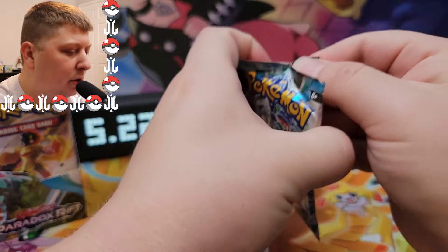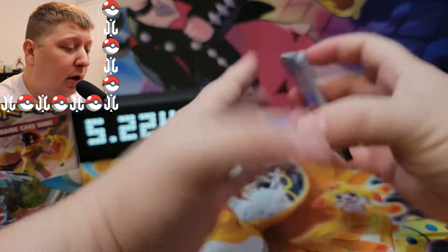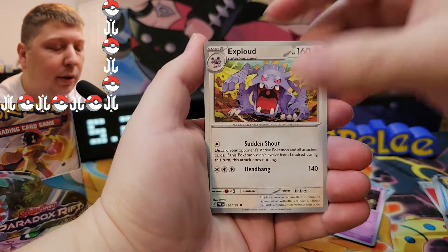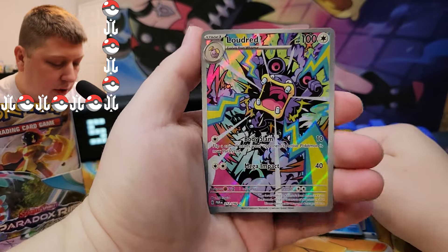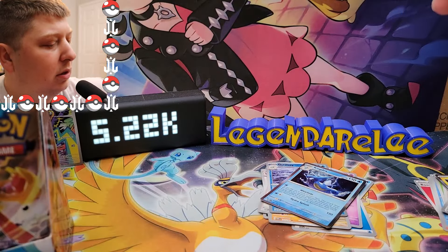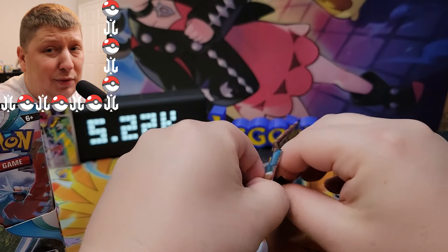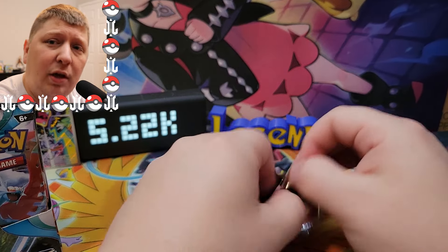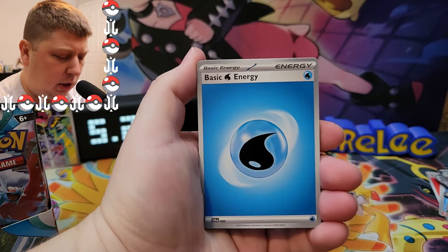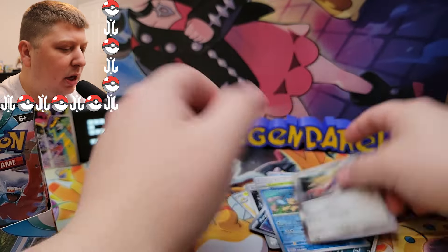Next pack up here in today's opening of Paradox Rift. Hope you're all having a fantastic whatever day of the week it is. I'm uploading it on a Saturday — I'm recording it the day after the release day, which I think is the 4th. Let's get into these packs and let's guess an energy — let's go with a Water Energy. Let's go! First guess of the day and we got it. All right, we got a Pan Sage, Earthen Vessel, Medical Energy, Morpeko, Panpour, and a Zossi.